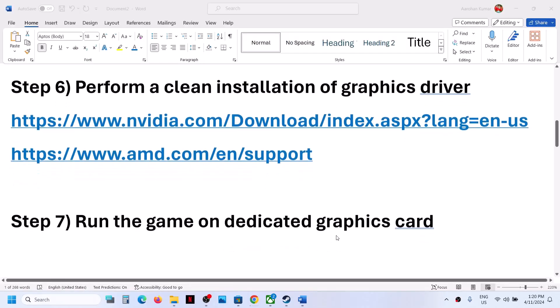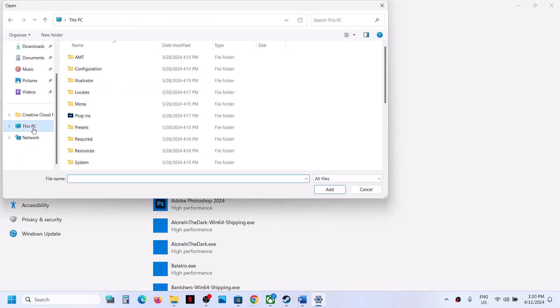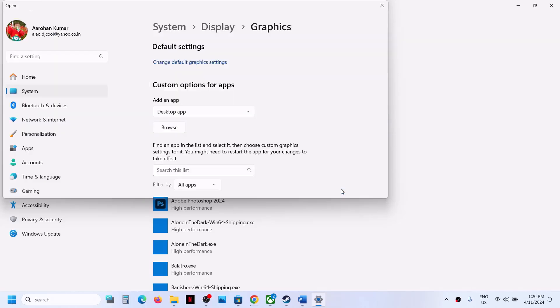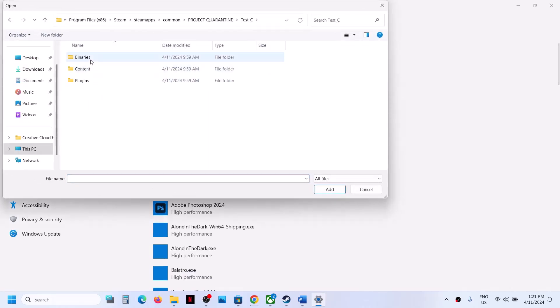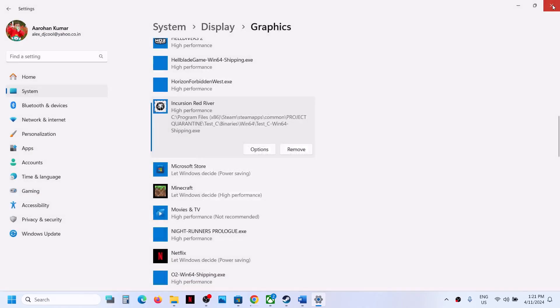The next step is to run the game on the dedicated graphics card. Type 'graphics settings' in the Windows search box and open Graphics Settings. Click Browse, navigate to the game installation folder, and select the game exe file. Click Add, then click Options, select High Performance, and click Save. Repeat by clicking Browse again, navigating to test_c Binaries Win64, selecting that exe file, clicking Add, then Options, selecting High Performance, and clicking Save. Now launch the game and check.